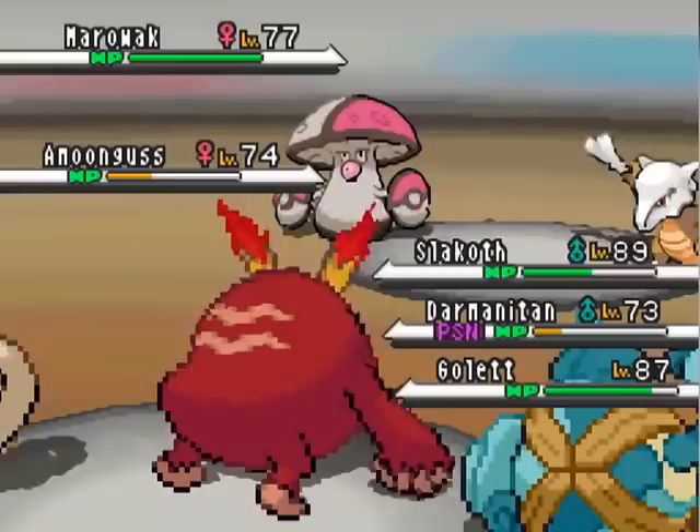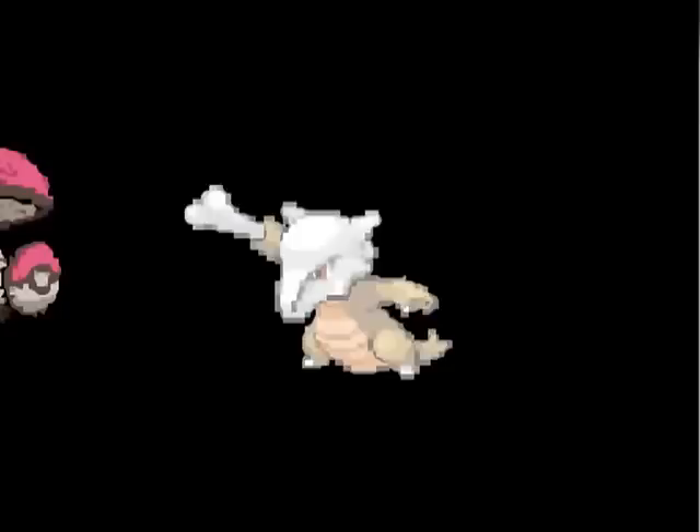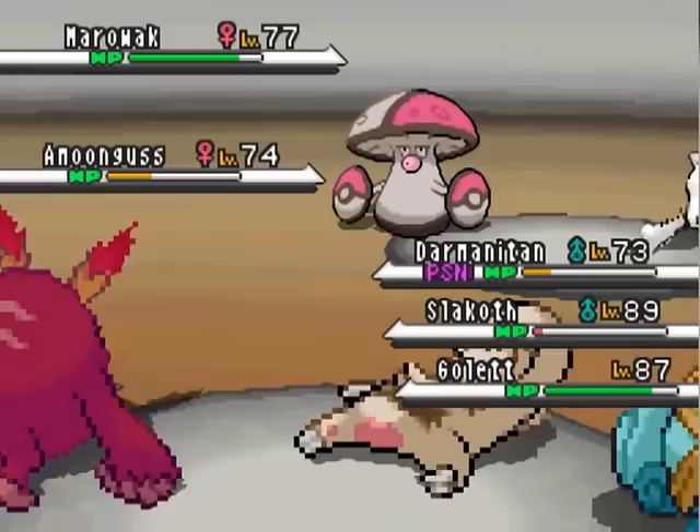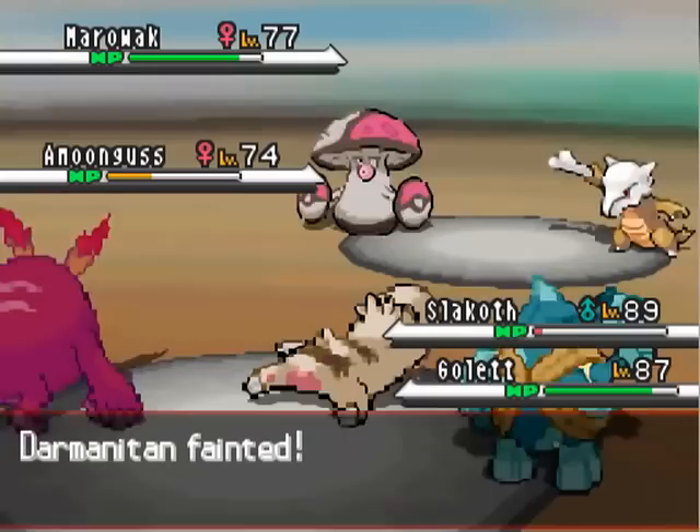Golurk — that's a lost cause right there. Energy Ball against Slakoth is not going to KO, but it does come awfully close. Anyway, I go for Psychic against Marowak — not really doing too much. I have Slakoth do some moving around. Darmanitan is going to die to poison this turn, but now I've got Slakoth in the center. I'm not sure why that was helpful — I don't think it really was.